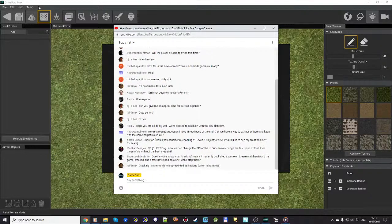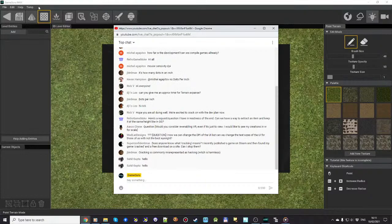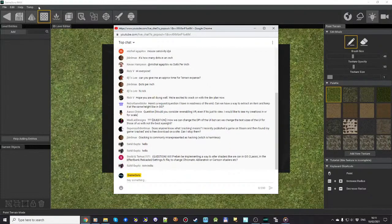On 'mouse sensitivity and DPI': the DPI I referred to in the last build was about display aspects — how big buttons and panels are on screen based on your resolution, scaling, and monitor size. There is also a DPI for mouse sensitivity, but I assume that's handled by the operating system. If anyone is experiencing weirdness in mouse sensitivity related to the DPI work we did, please let me know and we'll treat it as a bug.